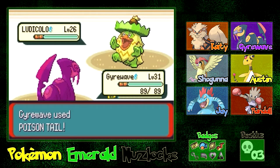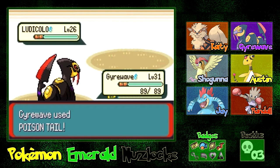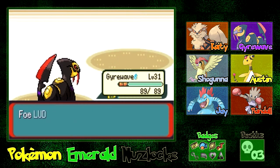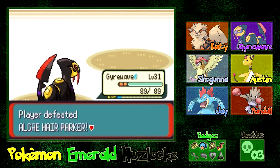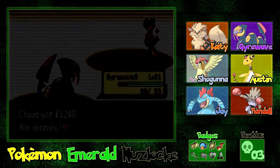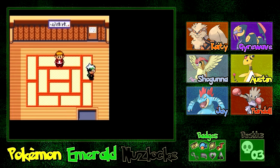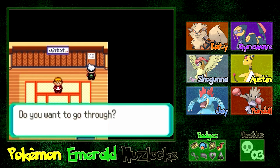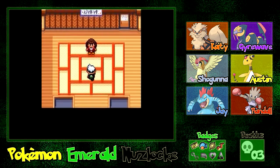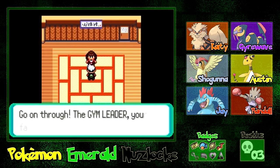Even though his sprite's frozen like that, he's thinking: 'In the next games, when my sprite is animated, I'm going to dance — I'm going to dance like no other Pokemon has ever danced before.' And he does do a pretty good side-to-side little jig. I think we did battle this girl already — yeah, we've already battled her.